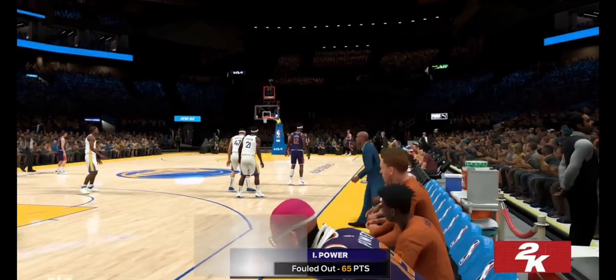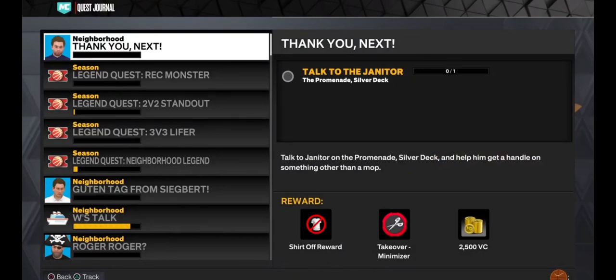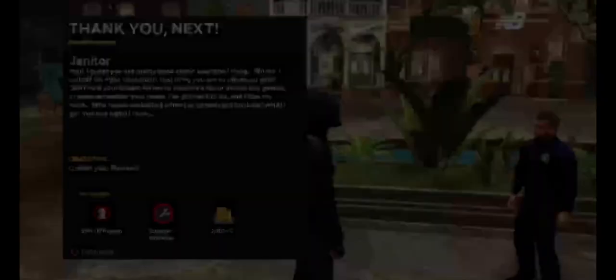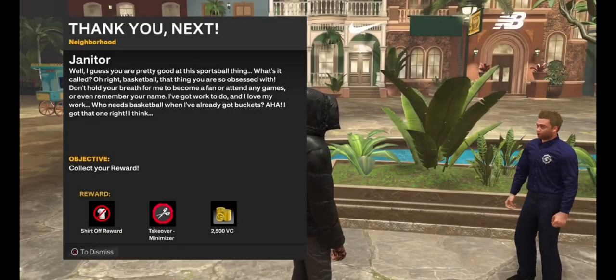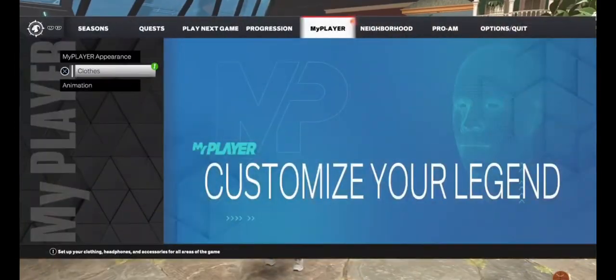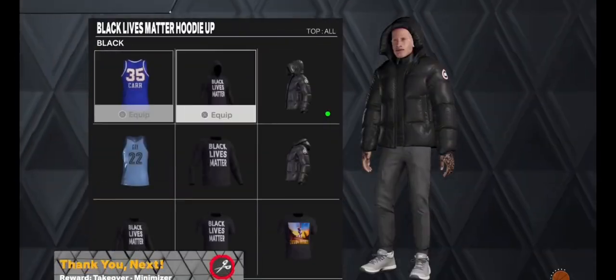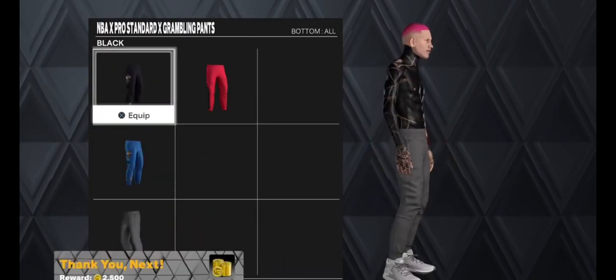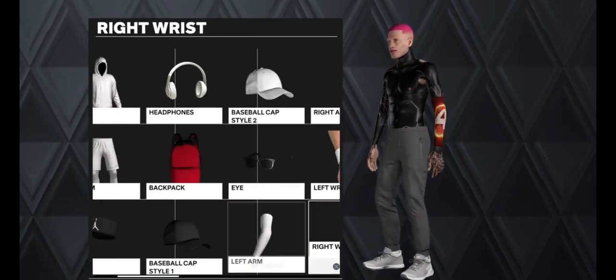Just like that, we just completed the quest — got the thousand points using MyCareer, the easiest method. The next part is to go talk to him, so collect your award — gives me 2500 VC and no shirt. This is how it actually looks in-game; it's kind of like 2K22, really the same exact thing.